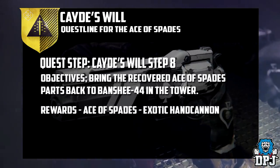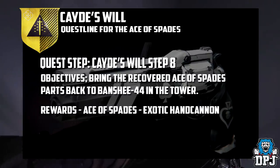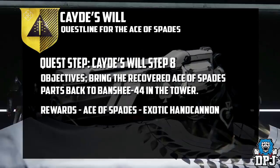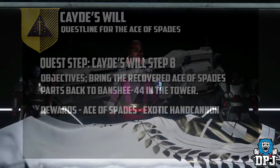Step 8 is then to take what you have back to Banshee in the tower, who then repairs the weapon, tunes it to your hand, and you are rewarded the Ace of Spades exotic hand cannon. And that is the questline for getting the Ace of Spades exotic.